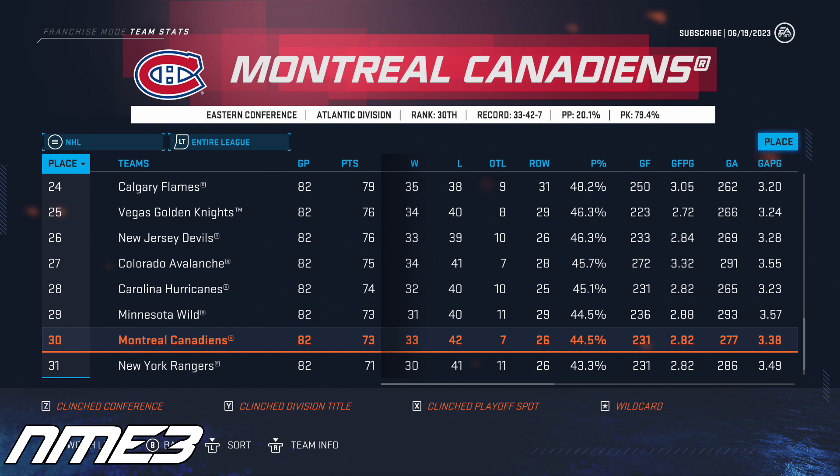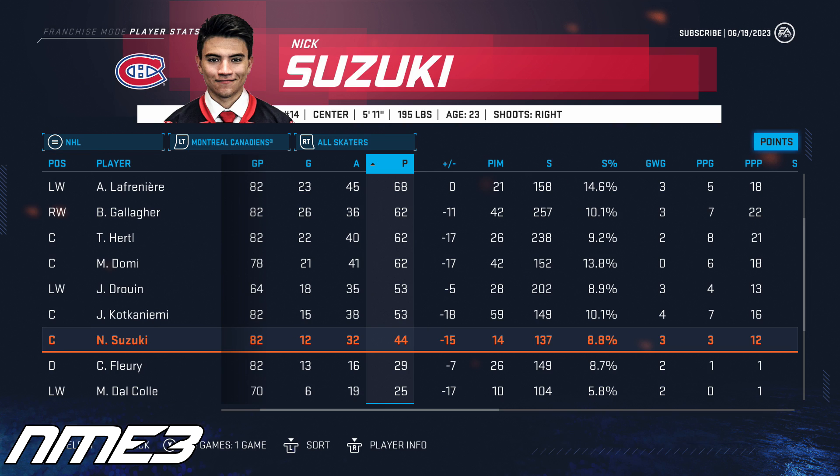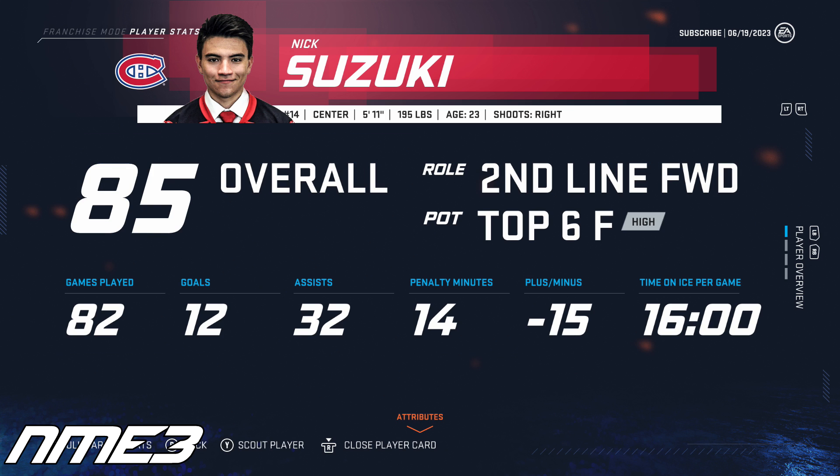Year 4 is nothing different as the Montreal Canadiens do even worse and finish 30th in the NHL. In the first year of his new deal, Nick Suzuki finished the season with 12 goals and 32 assists for 44 points. After this season he shoots back up in overall and is now an 85.